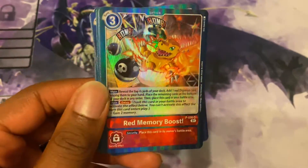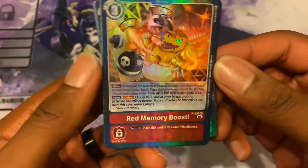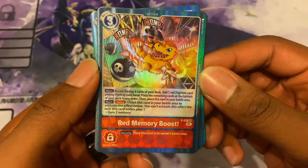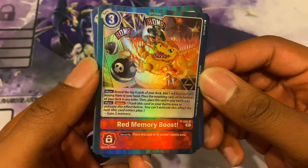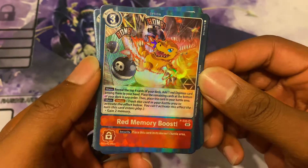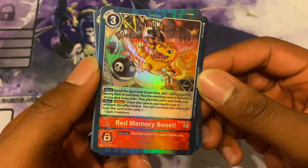They all do the same thing, except for each color. So I'll read one and then you'll know what it does for all the rest of them. During the main phase, reveal the top four cards of your deck. Add one red, blue, green, purple, or yellow Digimon — depending on what color — among them to your hand, and place the remaining cards at the bottom of your deck in any order.